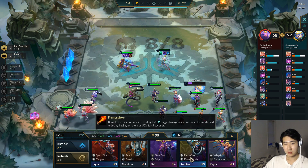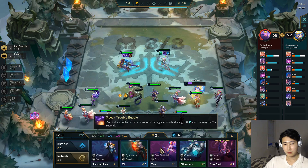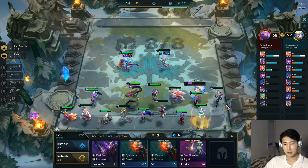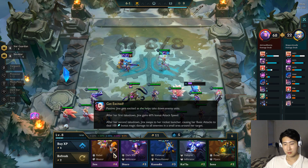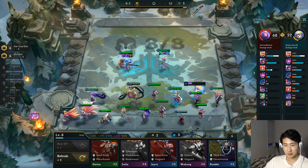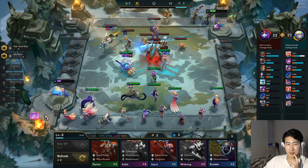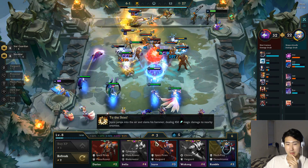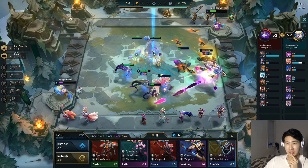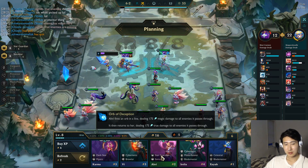Let's see if we can three-star anyone — it's probably not going to happen. We got Giant Slayer though, that item is so useful. Maybe I should just hit level nine. Wait — look at that, there's an Aurelion Sol on the carousel! We get a two-star Aurelion Sol dealing 10,000 damage. Let's consider Seraphine on Ahri instead.